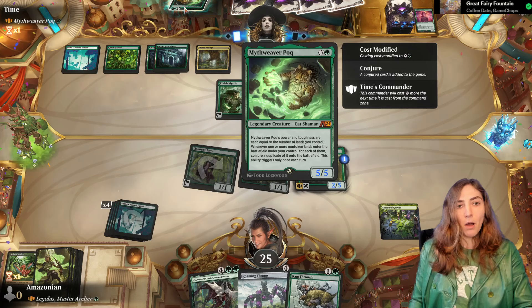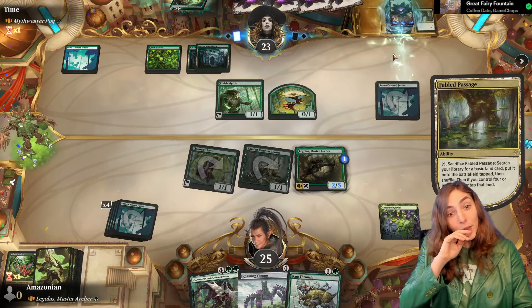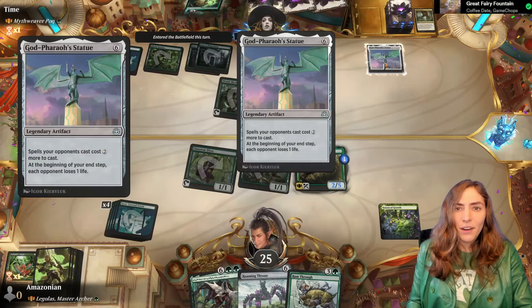They do have mana for Pock. They'll have to crack open the Fabled Passage first to get it. They could also use the Gate to Manorborn. I think they want to play the Pock — if they play the Pock, we can kill the Pock. We might need a light — hey! What do you mean God Pharaoh's Statue? Oh my god, that's so rude!